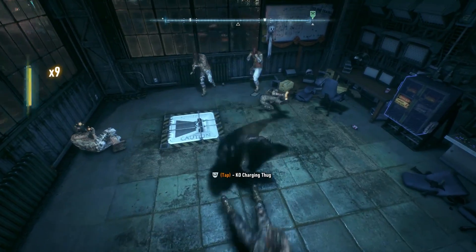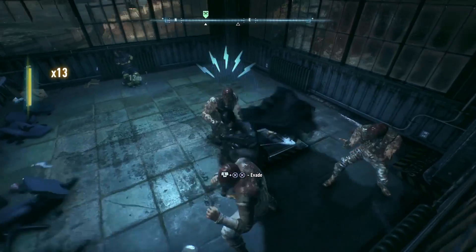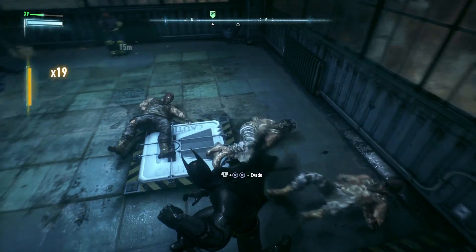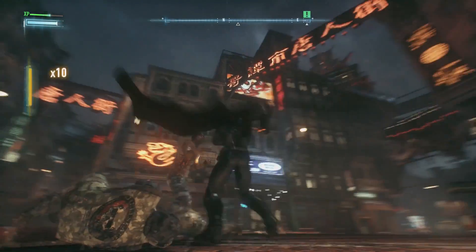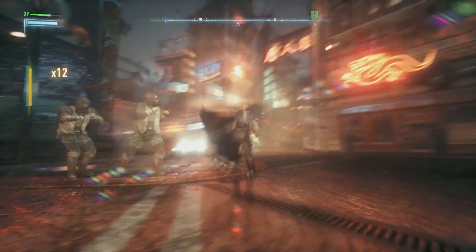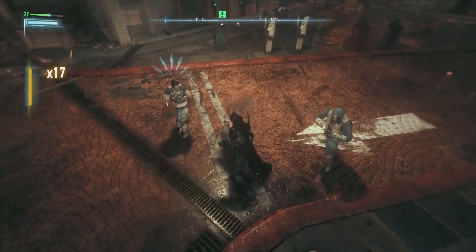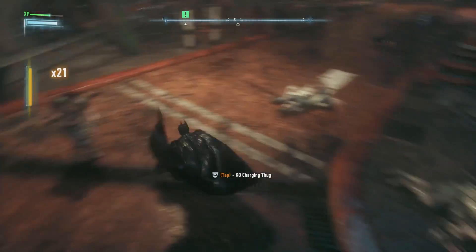Each of the three islands feels like its own thing. There's one that's almost like Dubai — a lot of glossy buildings being built on top of the old city, very Gotham. Then you've got another region that includes Chinatown and a more basic residential district. And then there's another island that has Wayne Tower on it. There's a really good sense of variety there.